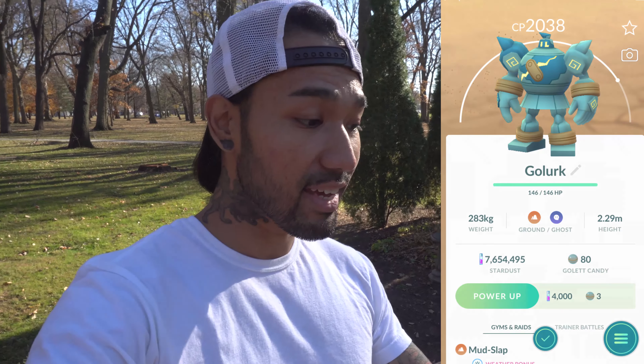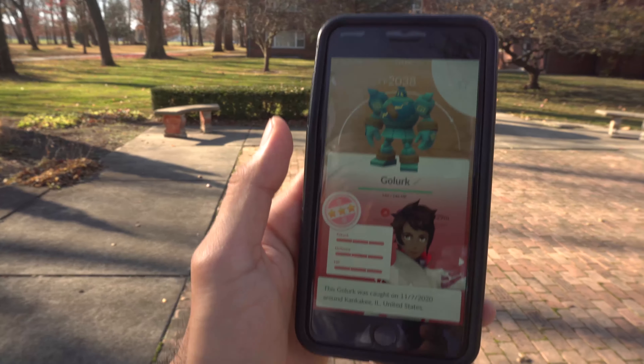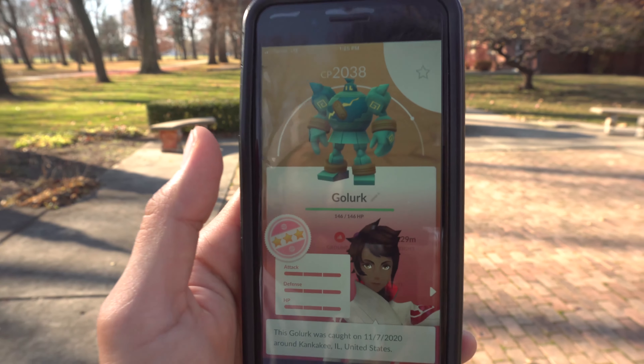There it is — 2038 CP Golurk, and it's a hundred percent. Was not expecting that! That brings my vibes all the way up. Let's continue the hunt. We still need to battle one trainer to finish that second research task for Animation Week, so let's get right on that.